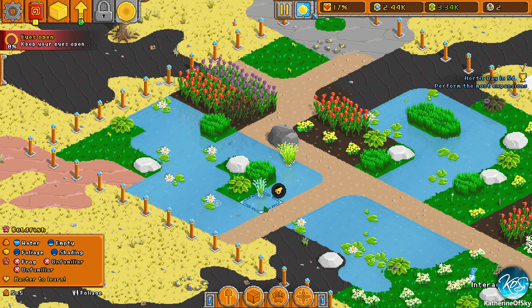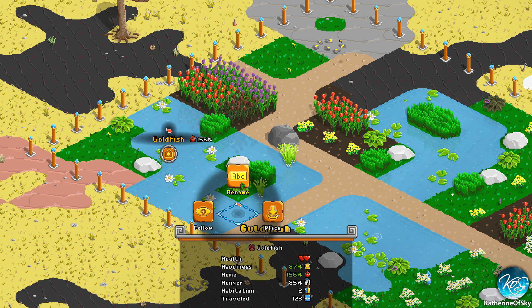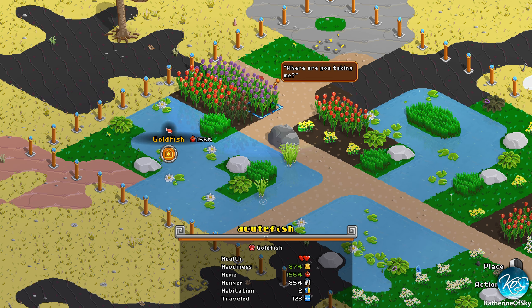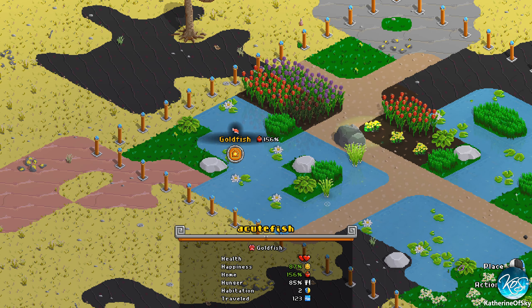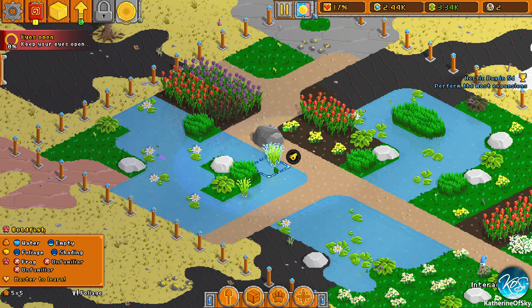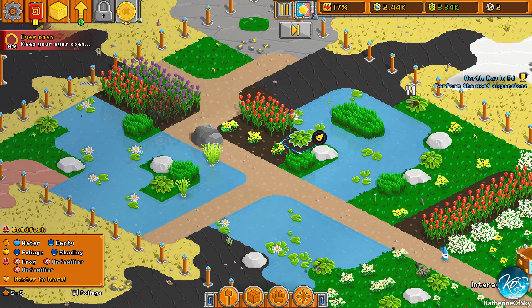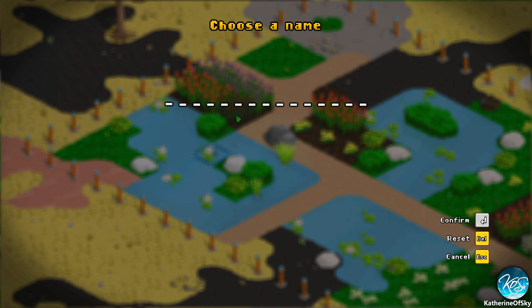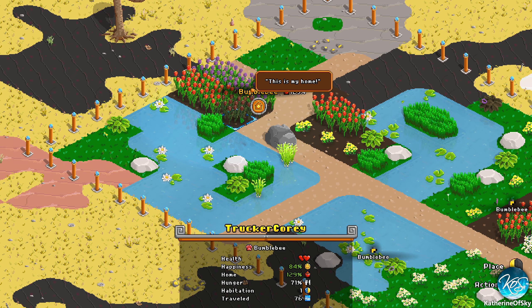Let's find our animals — there's a fish! I'm going to rename them after patrons. I have my list right here. This one had to be a cute fish. Okay so bumblebee, I can rename you — I'm going down the list. Trucker Cory is next. Their names show up — that's so cute!